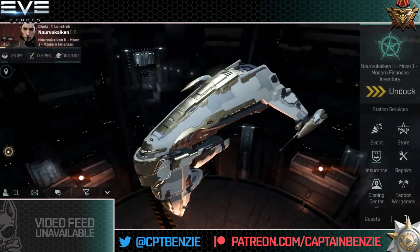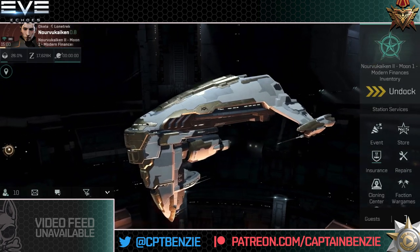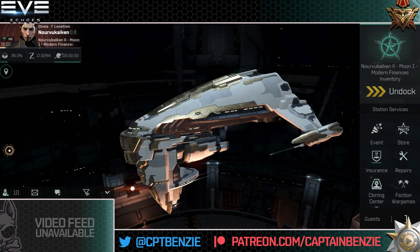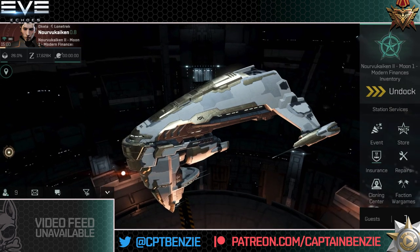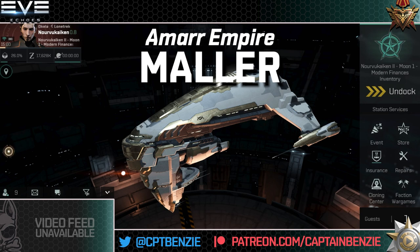In today's video, we're going to be starting off a little side series looking at the Tech-6 Heavy Cruisers. I've mentioned the Tech-6 Heavy Cruisers at length in a lot of previous videos, especially the ones looking at how to start off as a combat pilot, so I thought it was worthwhile taking a look at each of these individually, showcasing the fit and why you might choose one over the other. We're going to be starting with the Amarr Empire Mala, a video that is long overdue on this channel due to the meme-worthy status of its predecessor — we'll talk more about that later.